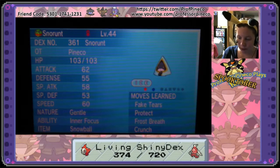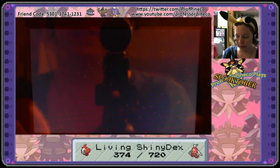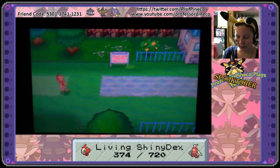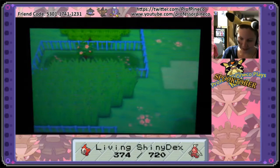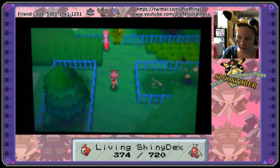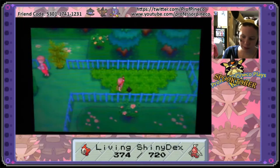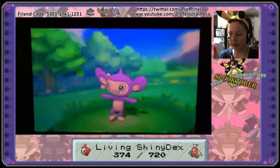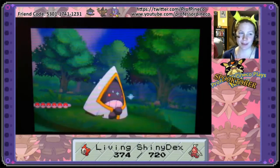I'm going to figure out how to evolve her and show you guys that. I'll get into an encounter so you can actually see her shine, since she wasn't caught live — I was actually just having breakfast. Let's do a DexNav encounter. Remember, it's a one in 512 chance, so just keep going. We have a normal Oddish and our beautiful female shiny Snorunt.